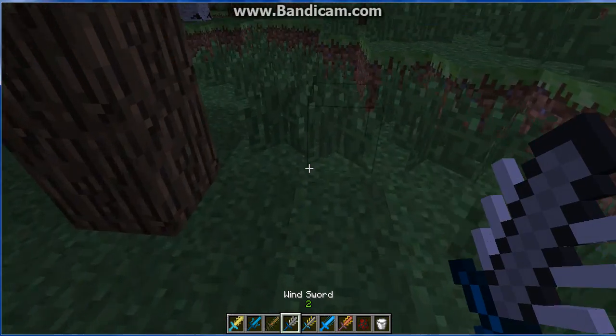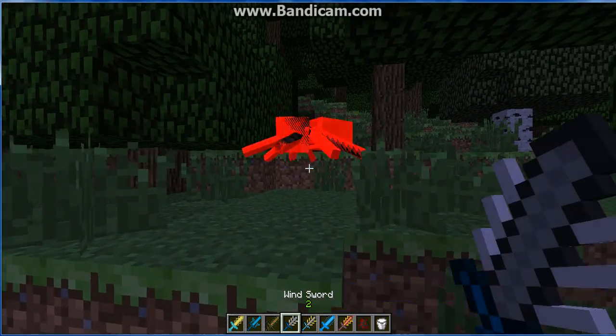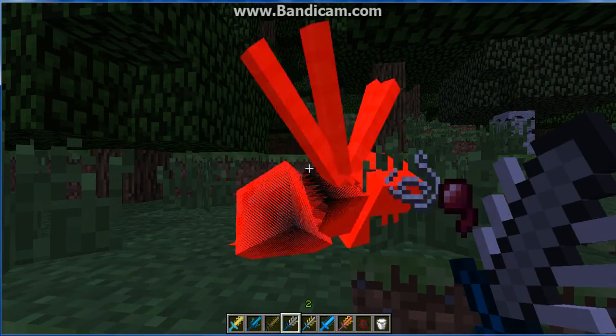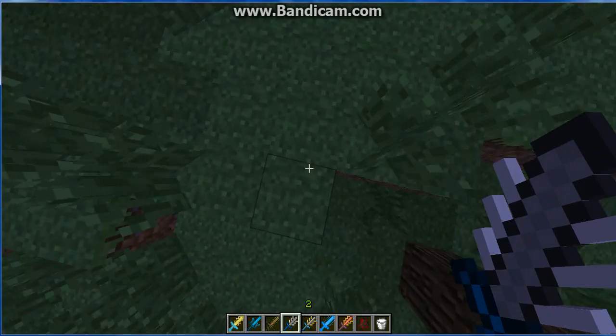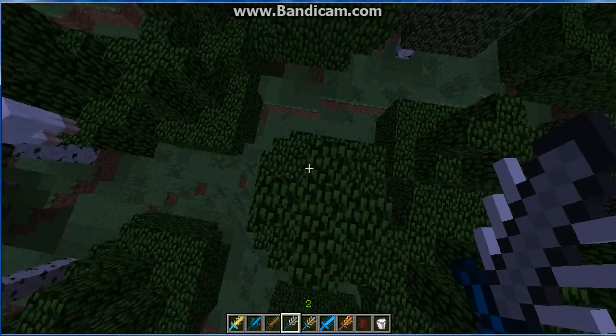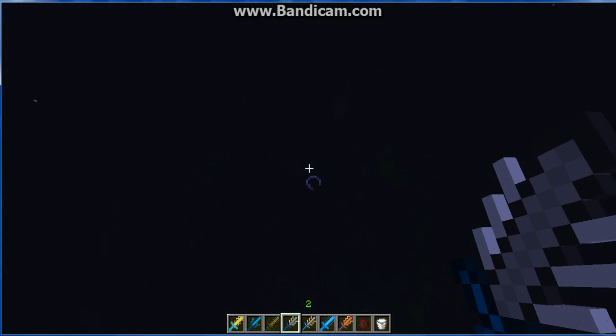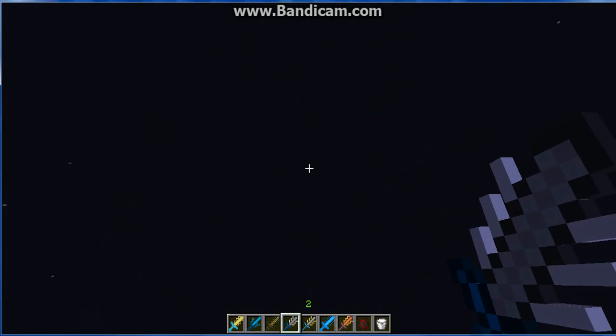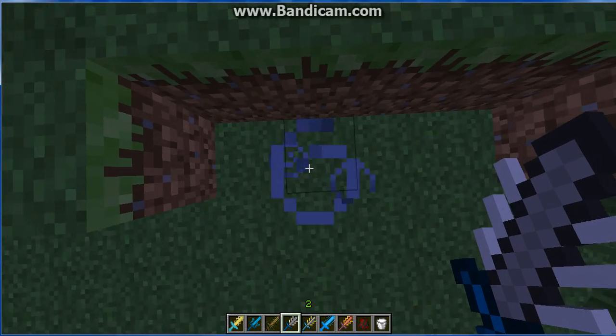Next we have the Wind Sword. It takes four hits to kill a spider. And if you right-click it, it sends you flying. You can go really high and just keep pressing it and you'll keep getting sent up.